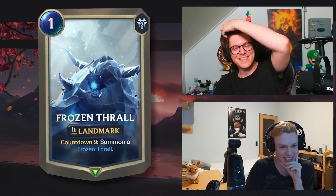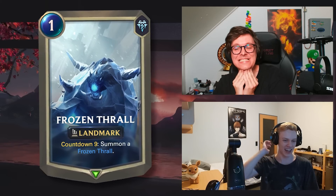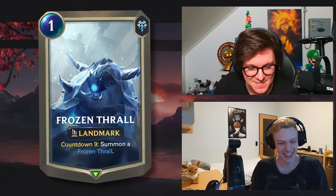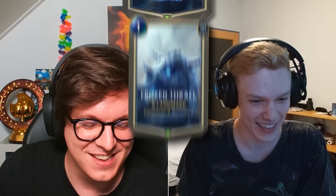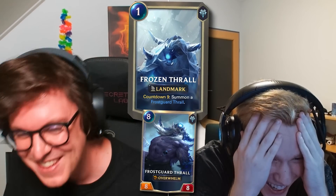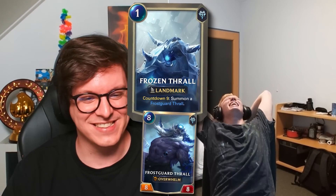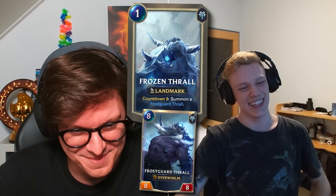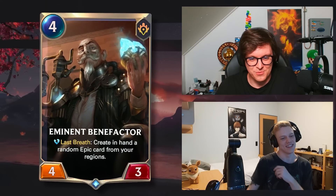Frozen Through All — one mana, correct. Time burst, come to nine, summon a Frozen Through All. Wait — the landmark is not called Frozen Through All, it's Frozen Tomb, I think. The name is wrong — final answer. It is fake, but not because of that — it's not Frozen Tomb either, it summons a Frozen Through All. Wait — no. You tricked me so hard! I was praying that would be the case — no! There's no wait, I'm so dumb.